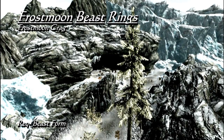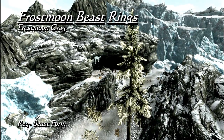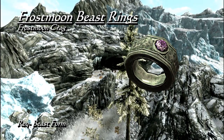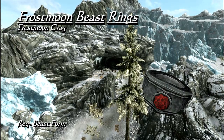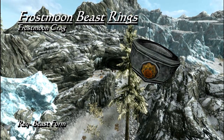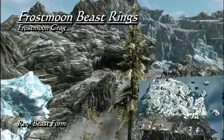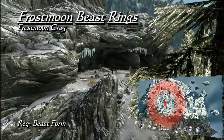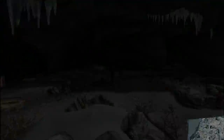If you enter Solstheim and happen to be of the beast blood, there are four rings you will have access to. The Ring of Bloodlust increases the damage you do and damage taken in beast form. The Ring of Instinct slows time for 20 seconds after you enter beast form. The Ring of the Hunt lets you regenerate health. And the Ring of the Moon increases the duration of your howls by 25%. All four of these are sold by Majni, the leader of the pack in Frostmoon Crag, a fair distance west of Mirak's temple. Each of these rings has their utility, but it may be slightly disappointing that you can't wear more than one.